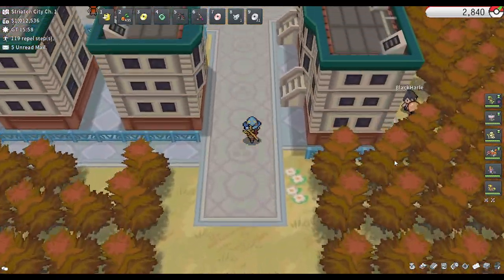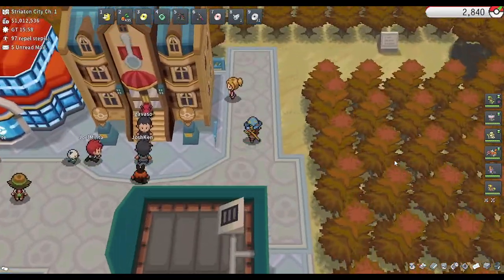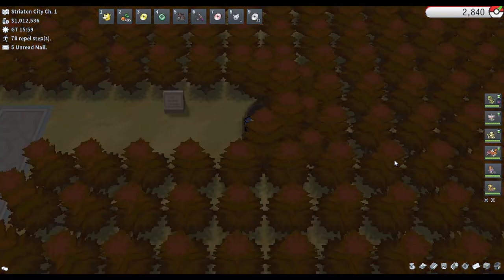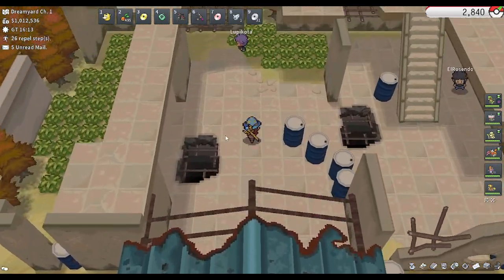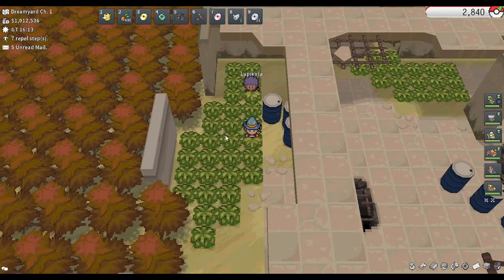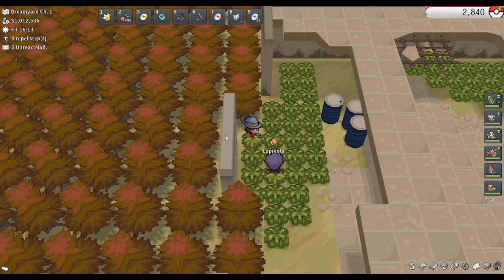Our next location will be in the Dream Yard, which is just up here. You'll need Cut for this location, so you may want to omit it if you don't have that. The pheno generally appears in this patch of grass right about here.